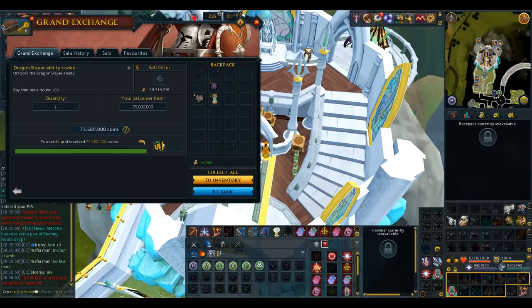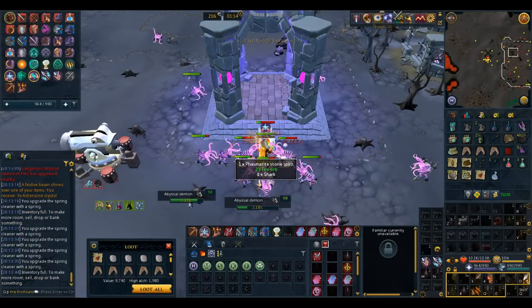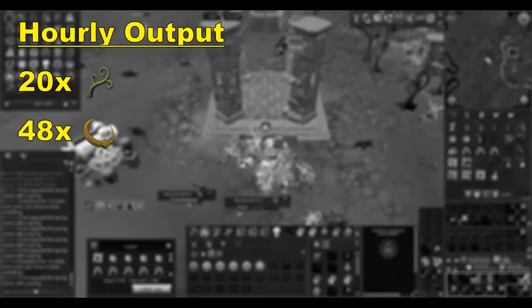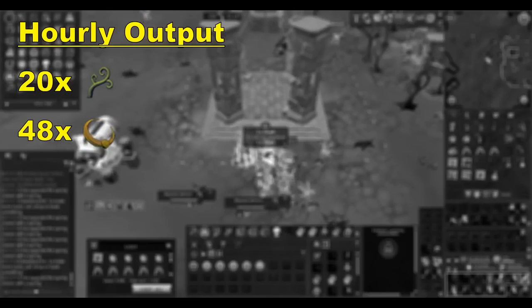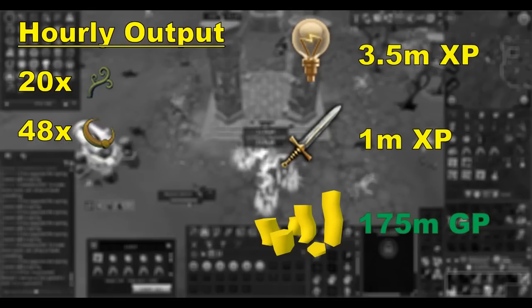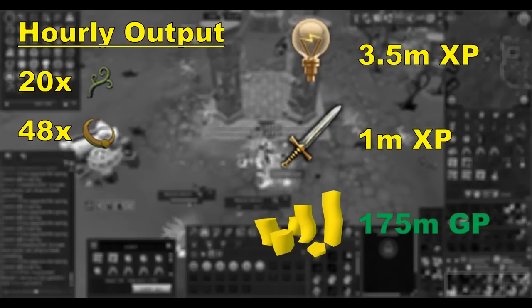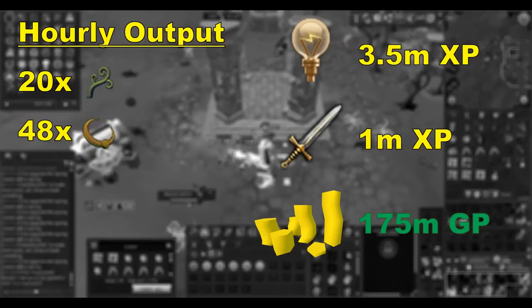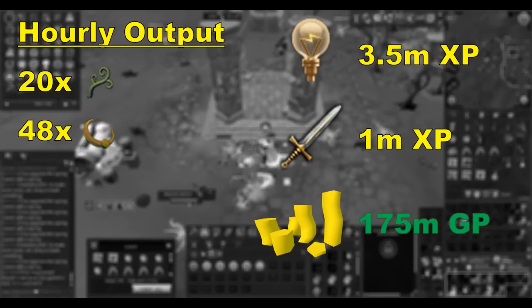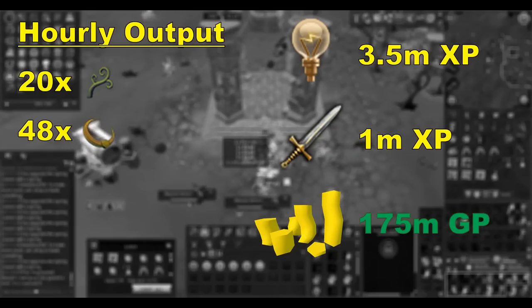I'll share an AFK method at abyssal demons to level your gear that will get you approximately 5 anima core pieces and 4 spears to level 9 every hour. You'll also get a few million in drops to help offset setup costs. With current prices, this comes out to over 175 million GP per hour, 3.5 million invention XP, and 1 million melee XP.